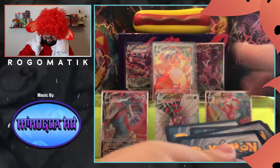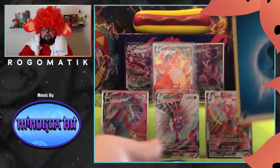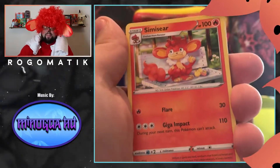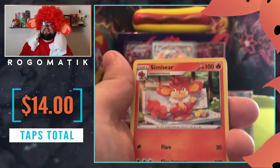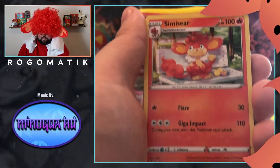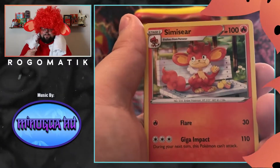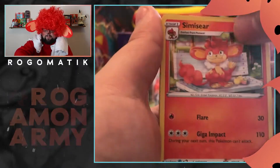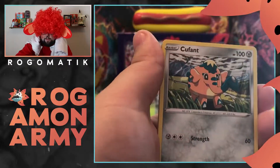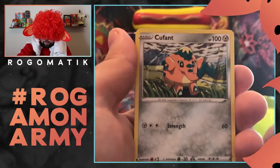I don't know what it is about me today but I'm just guessing the energies. Water. There we go — that's my boy Simisear. And because we pulled him that is going to be five dollars to charity for just that one. Let's go. He's looking sick and he's going, you know. Fair treatment here — we got to throw everyone away.